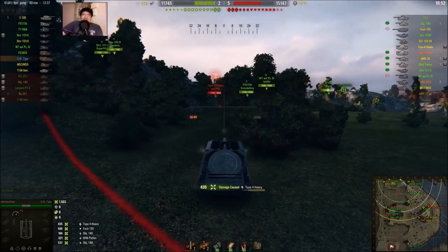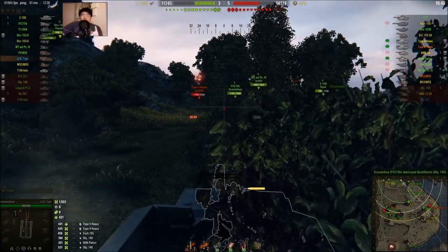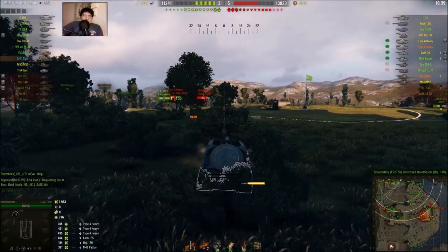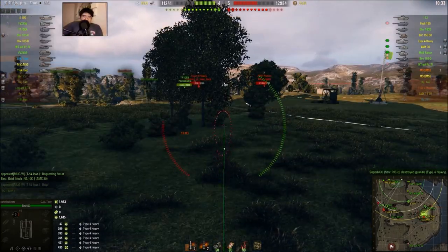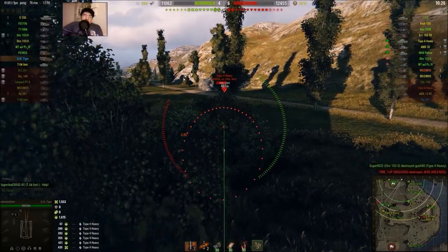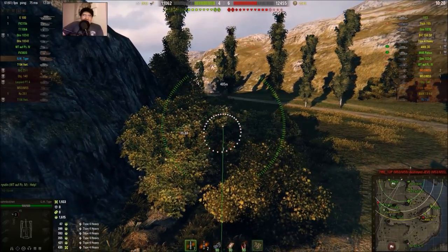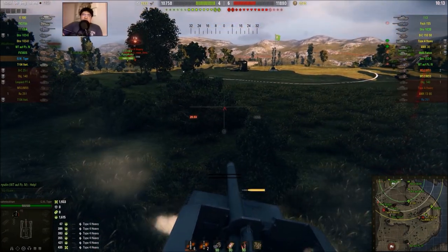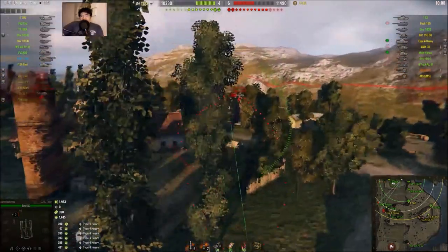XP is still primarily earned through damage dealt. But if you deal the most direct hits, there won't be any HP left for your teammates to deal assist or detracking damage. As you can see, I tried to shoot at targets close to my teammates camping in the back — that was a good hit on the Type 4 heavy, and there's delicious assist damage from the stun. You need your teammates to shoot at enemies with the stun effect applied.